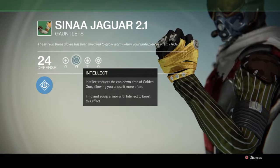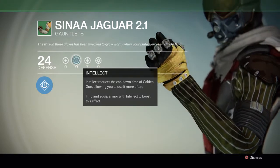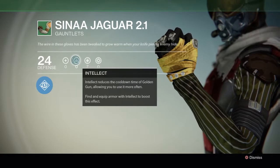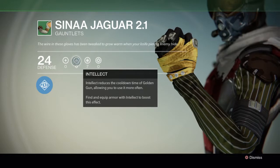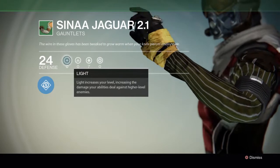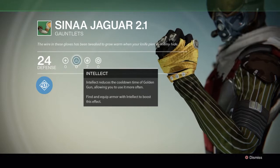Intellect decreases the cooldown of your super ability. In my case that's the Golden Gun, which can pretty much one-shot things if you hit them in the head. The Titan has Fist of Havoc where he hits the ground and everything dies. The Warlock shoots a ball of dark energy — basically a fireball. Light increases your level, which increases the damage your abilities do against higher-level enemies. I'm only level six so I haven't found anything that boosts light or intellect yet.